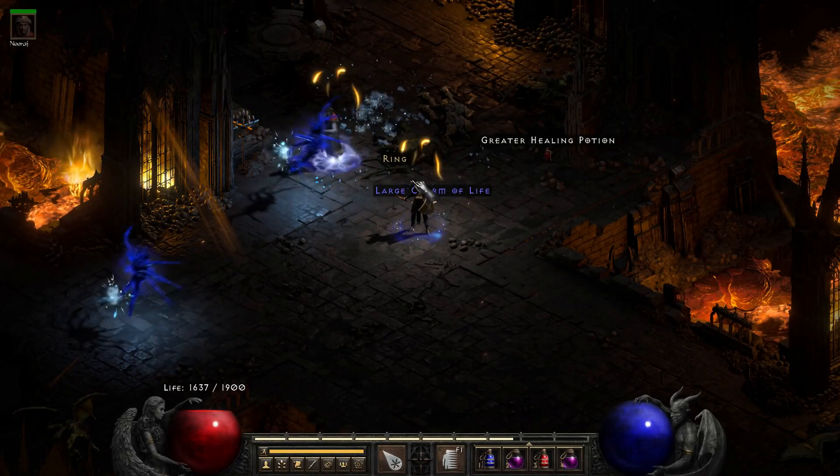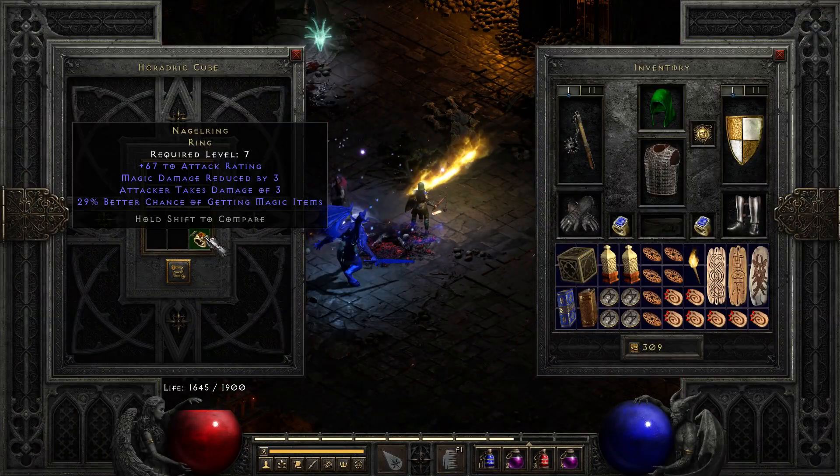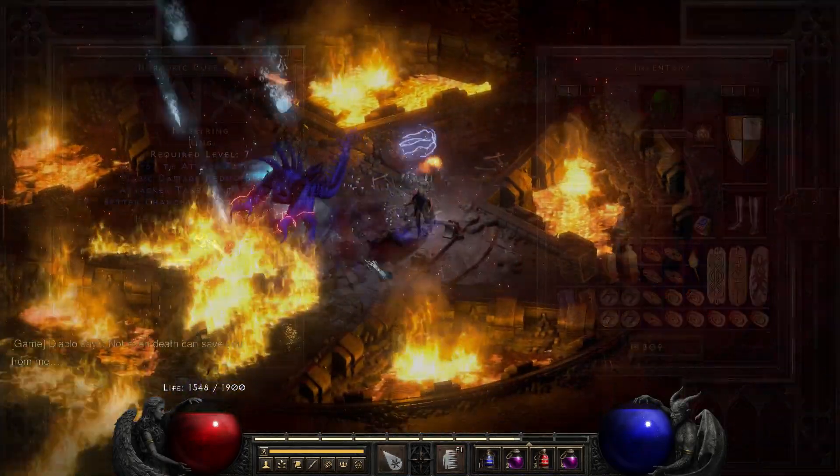Run 91, my mercenary is done. The Merc gets a unique ring — it's a Nagelring, rolls 29 out of 30.